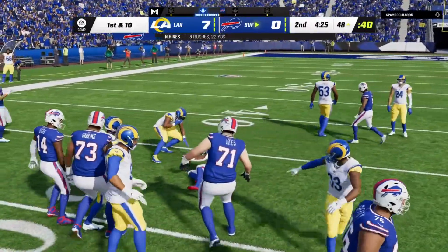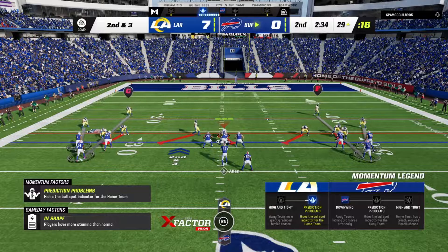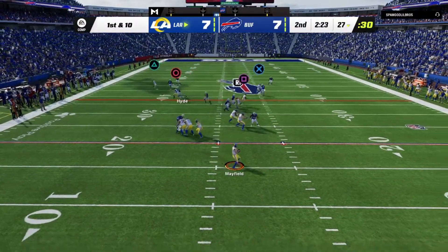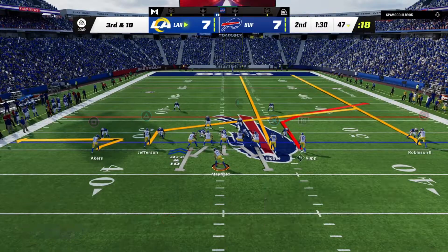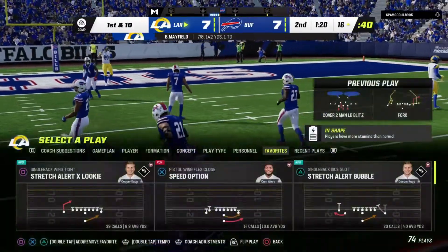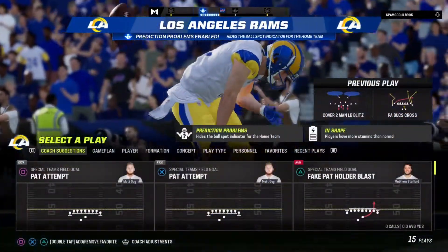Third down and one, looks like he's passing — quick route to Diggs, picks up the first. Then this monster formation gets a pancake block and takes it in. It's Baker Mayfield time! Double slant hits Van Jefferson almost up to midfield. Third down and ten, still in man coverage, everything clamped — Baker uses playmaker, beautiful throw to Van Jefferson. Down and nine, goes double slants again, hits Cooper Cup — another touchdown for Baker. Looking good!